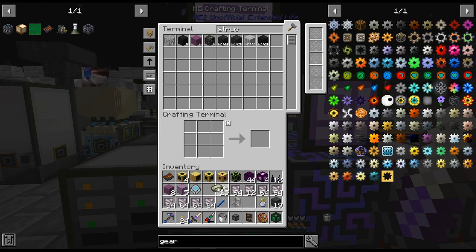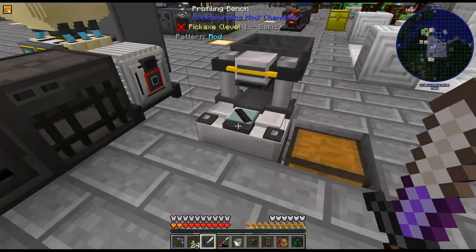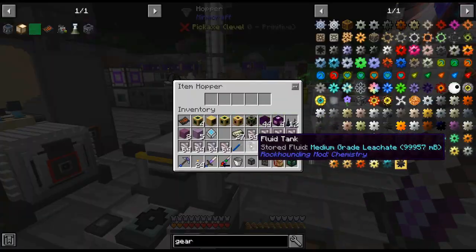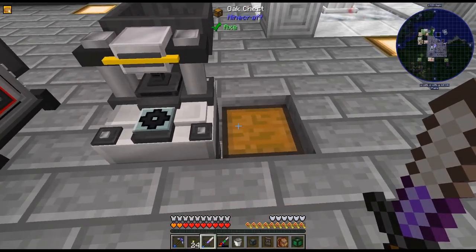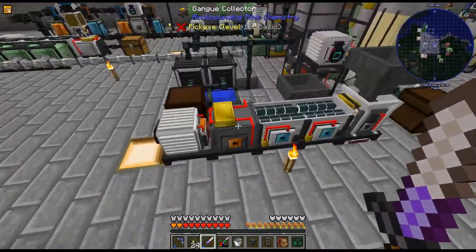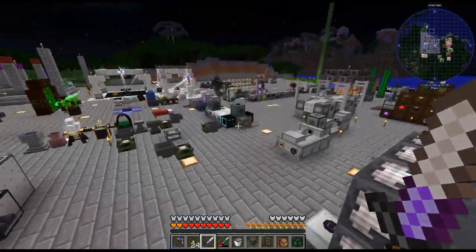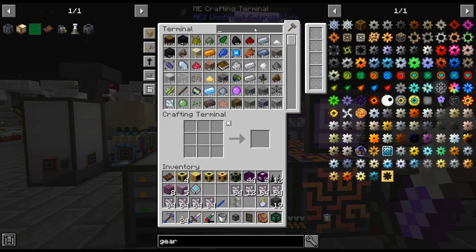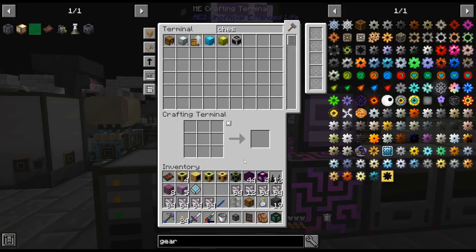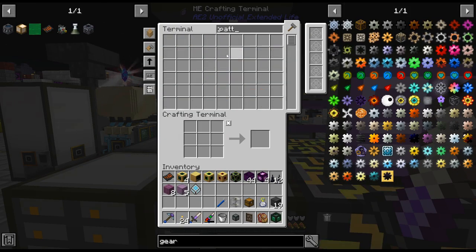I'm going to do 27 - we'll see why in a second - because that's the size of a chest. They don't stack unfortunately, but apparently you can pipe them in. I'm just going to throw a chest - a full vanilla chest worth of gears - and we should be good.